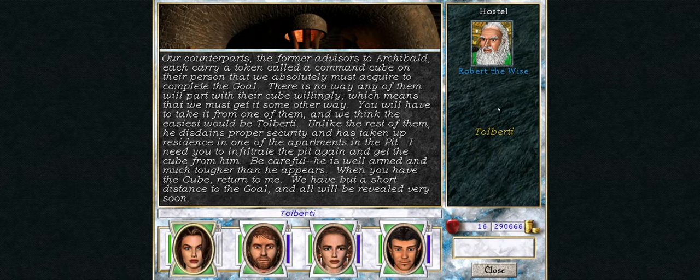These are actually the player characters from an earlier game in the series, and the counterparts on the path of darkness are also characters from that game, so it's a little bit of interesting continuity if you've played the entire series through. Our goal here is to kill Tolberti and steal his command cube.